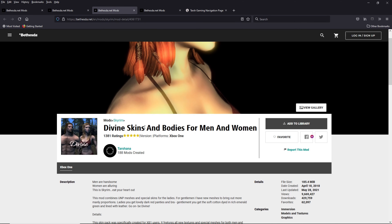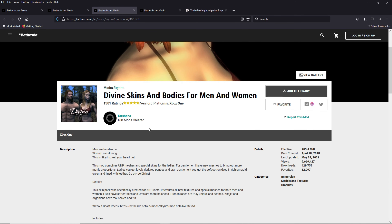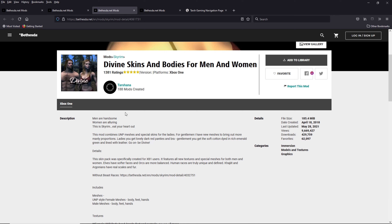Divine Skins — you want to load this one right below Divine People. Always put your skin mod below the character overhaul. This is designed to work perfectly with Divine People, which means you won't get any neck seams or wrist seams. Everything will fit. The skin will fit the bodies perfectly and it will all fit the overhaul. It's just really slick.